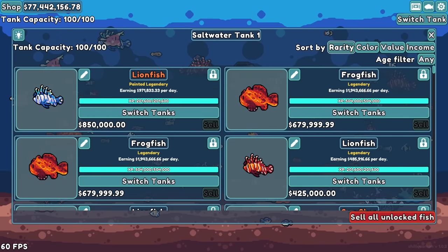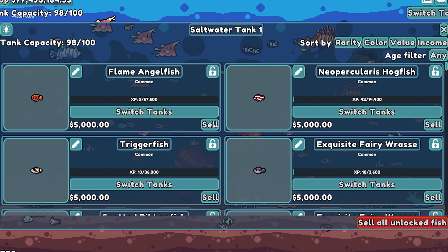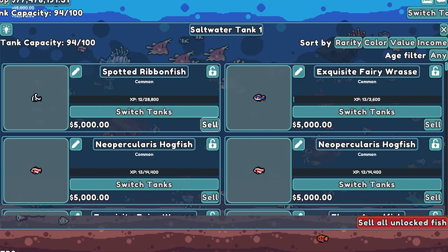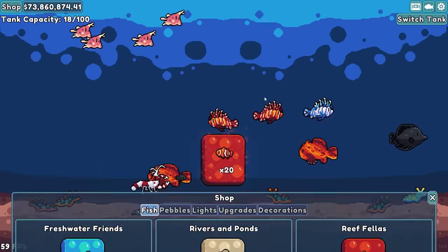Now we get to do something a little bit sadder — we're just gonna purge the babies. If I already have them unlocked, there's no reason to get them growing bigger. I'm also super excited to get these giants because they're gonna be amazing.